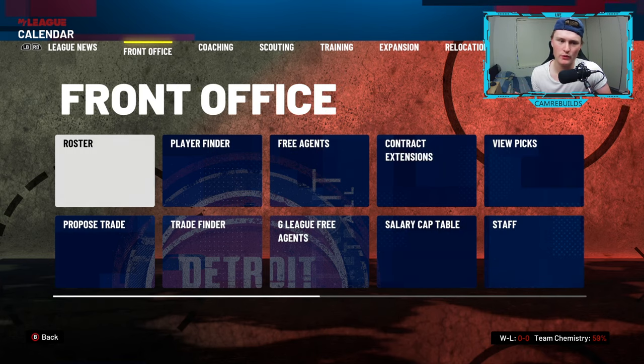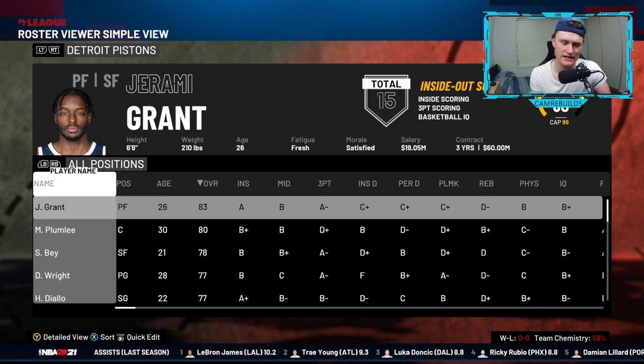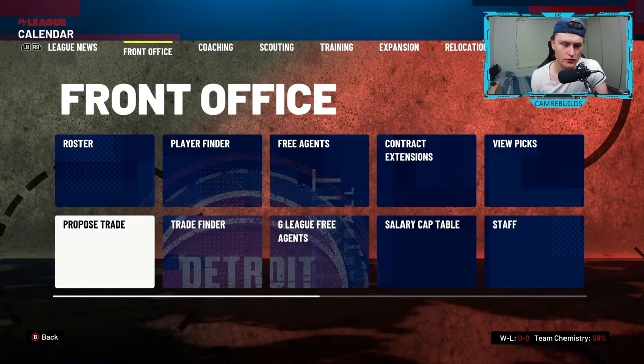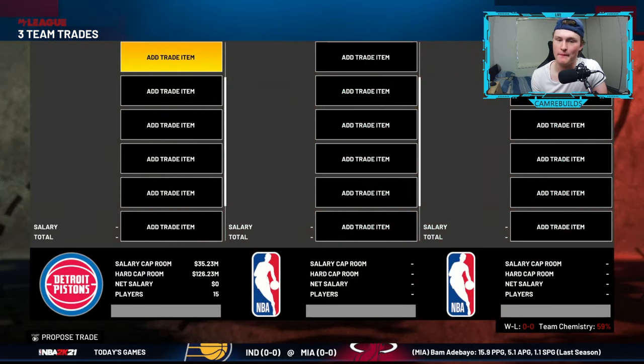We're going to go to the next important window, which is the front office. Click the right bumper — or even right and left triggers, they also work. Under front office, click on roster. You can press A and see your roster. If you'd like to go across to proposed trade and click on there, this is a lot more difficult to talk about — I have made a video on how to trade, click right above me there.